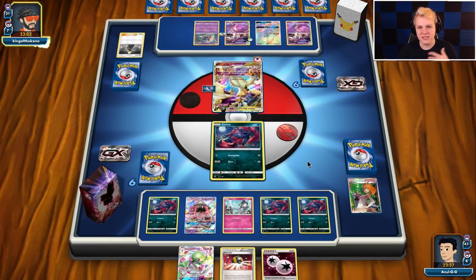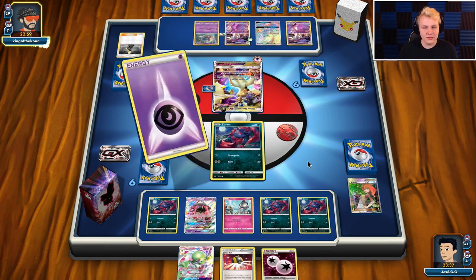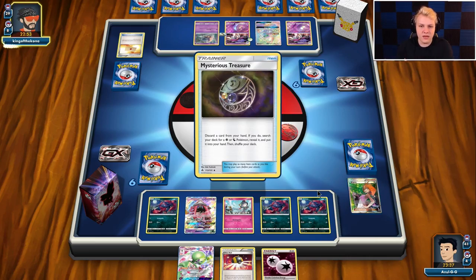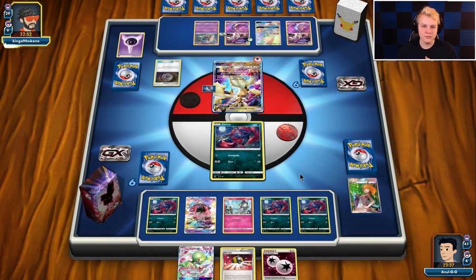Okay, there we go. Like I said, I'm betting on him hitting the Psychic here — and he did get it. He could choose to not go for the knockout, but I don't see a world where he ever doesn't go for the knockout here. He's probably going to get another Ultra Necrozma off this.